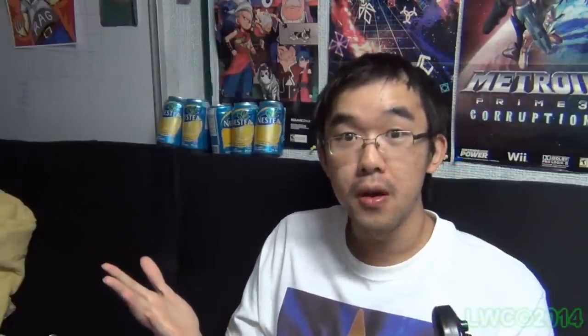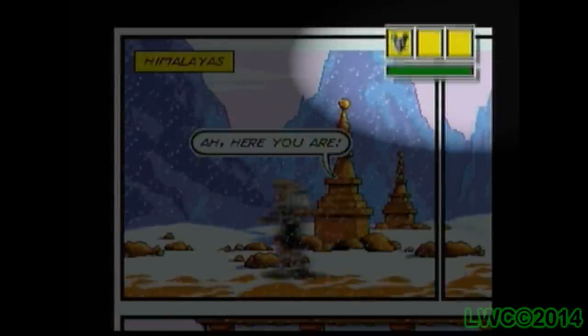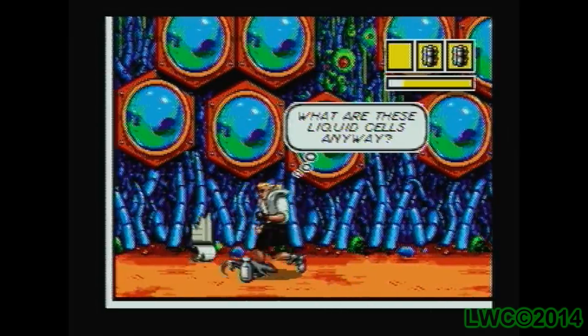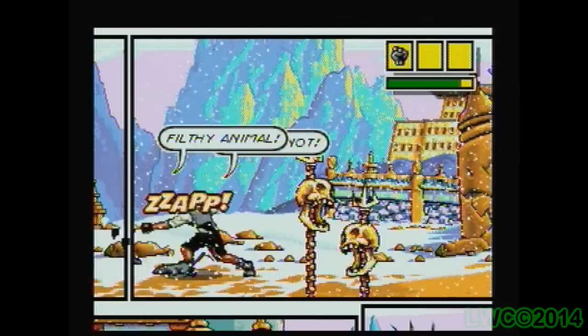How are you supposed to survive on one health bar? There's ice tea you can find — I thought they were medicine bottles — that heal you, but there's only like one in each level and they only recover half your health! Thankfully, when you reach a new episode you get your health back. And if you didn't know this, your pet rat Roadkill can actually rip parts of the panel up to reveal secrets like ice tea and weapons, and also help you fight enemies by zapping them.